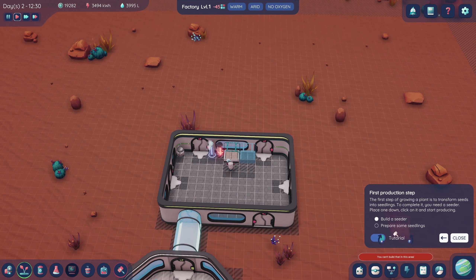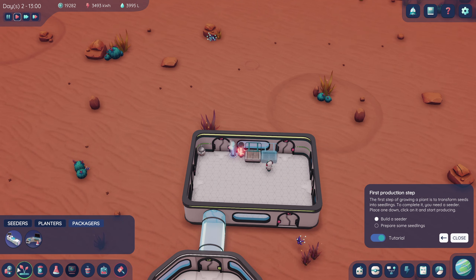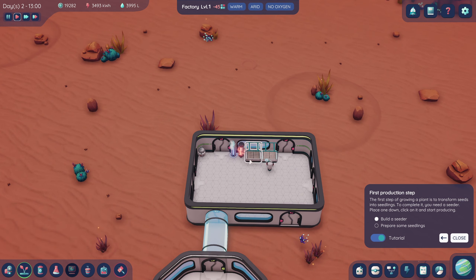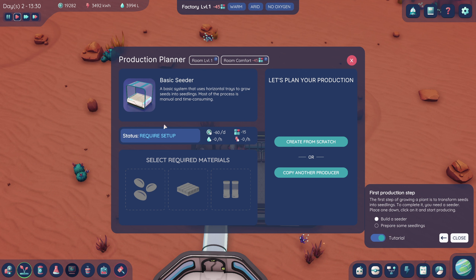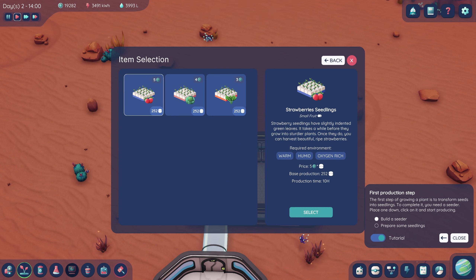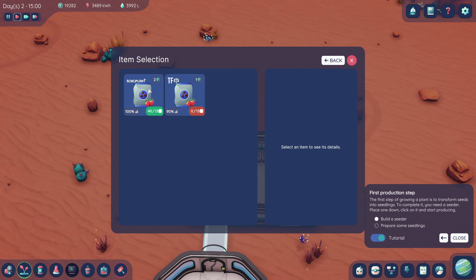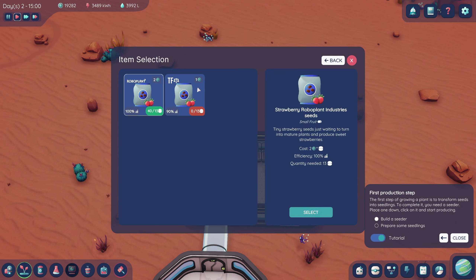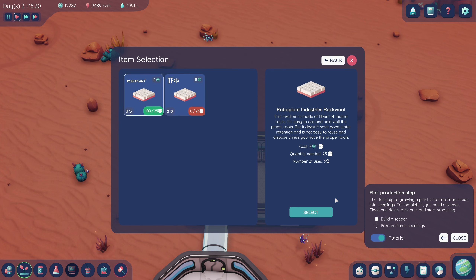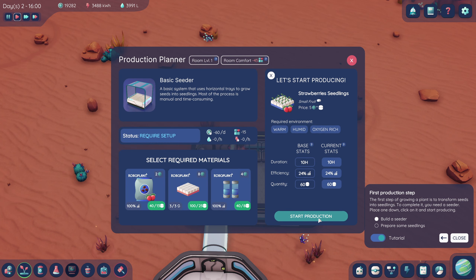Prepare some seedlings — where do we do that? I guess we prepare them in here. Create from scratch. Strawberry seedlings — hell yeah. Start production? Required materials have not been set. I don't really know what all this stuff is — let's just pick all the good ones. Robo plant fertilizer, there we go. Now we can start production.